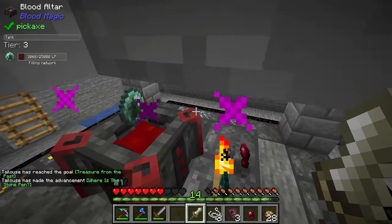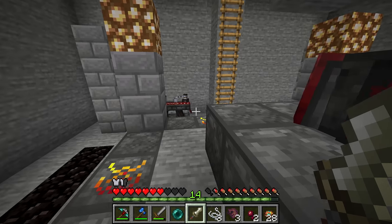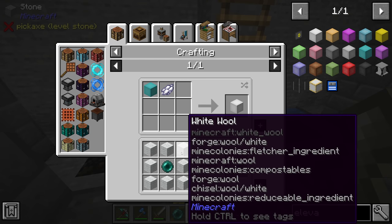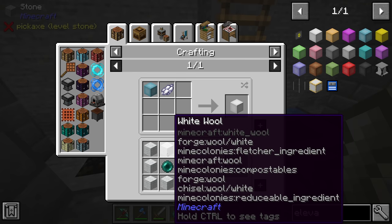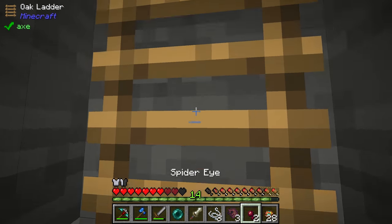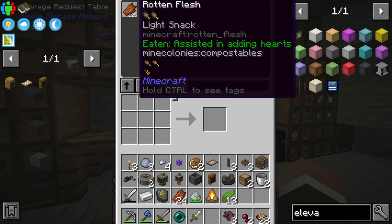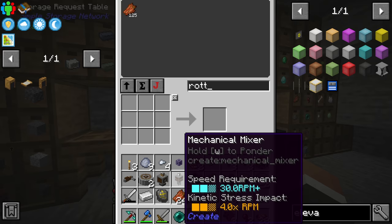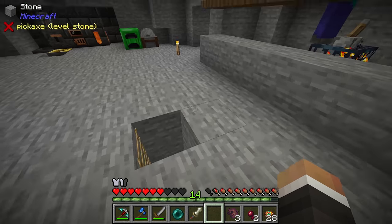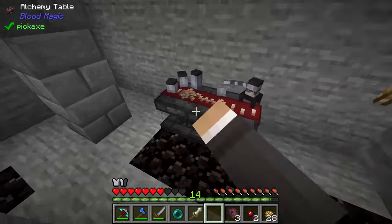Someone in chat asks why we don't use elevators instead of ladders. To make elevators you need wool — specifically 16 wool, requiring 64 string. We only have about 10 string right now, and even dropping all 149 rotten flesh on the ground wouldn't give us a full stack of string. Even if we had enough, it might not be worth investing all our string into elevators when the ladders work fine.